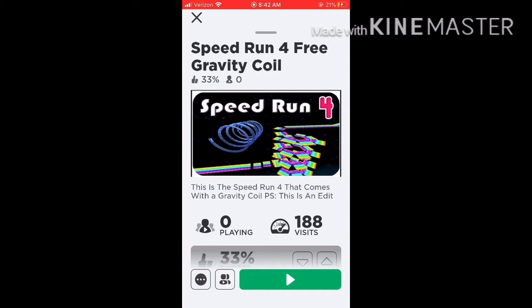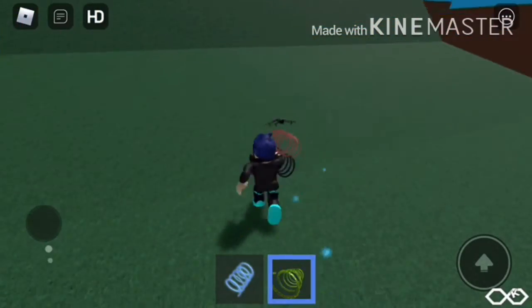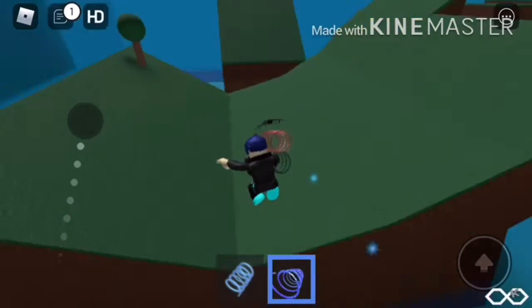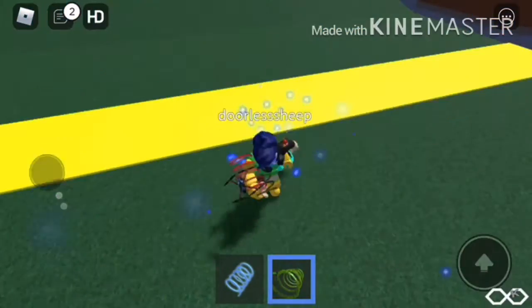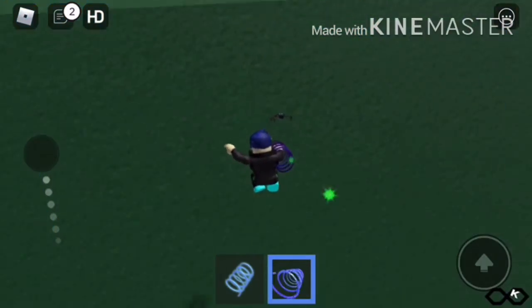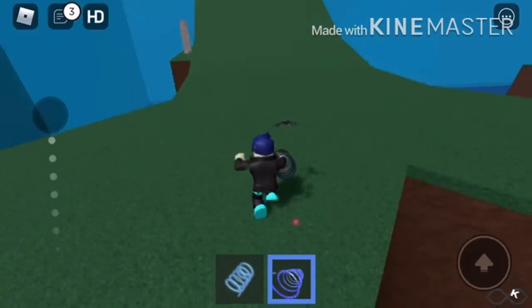The first game we're going to be playing is Speedrun 4 Free Gravity Coil — this was the comment-user-requested game. It has the exact same sprites, but the controls aren't bad. Wait — what just happened? Someone just threw me up in the air! That did not make any sense whatsoever. Overall it's really confusing, but it's not that bad considering the other games I've had to play were much worse.